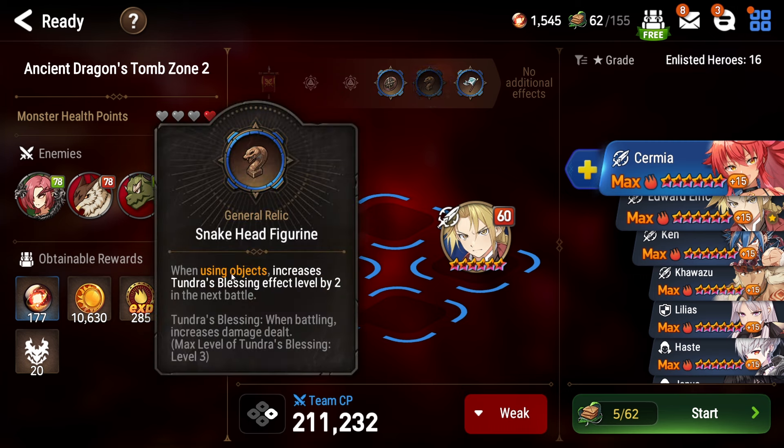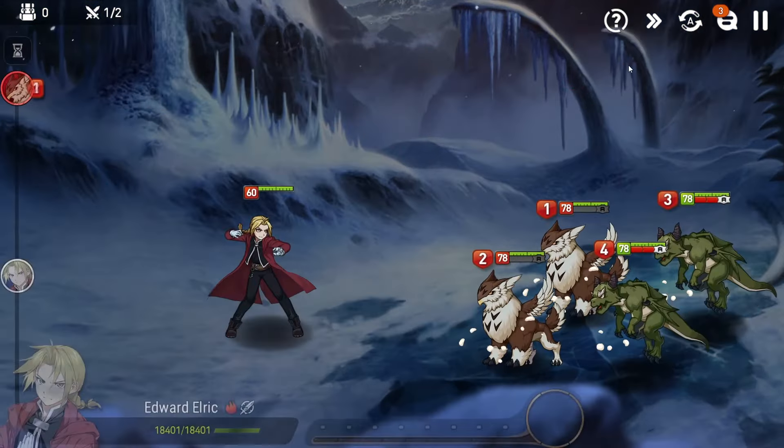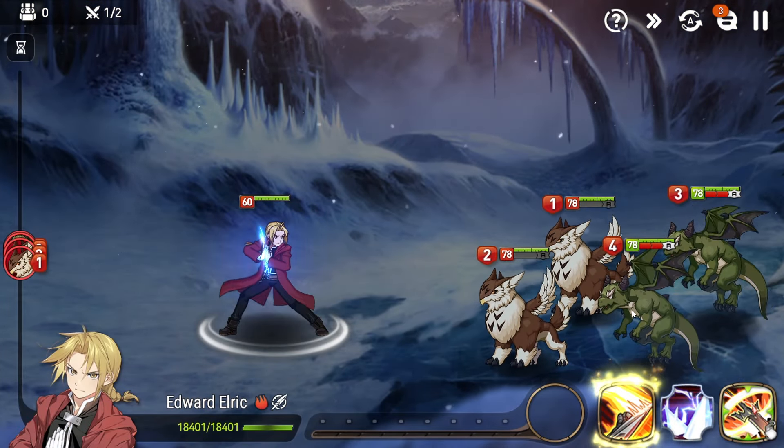The Snakehead figurine is used to give me extra Tundra's Blessing. I don't actually have that right now, so we're going to go ahead and jump into it and just see if Ed can still do this without that buff. Currently level 7, going up against a level 7 mob here.